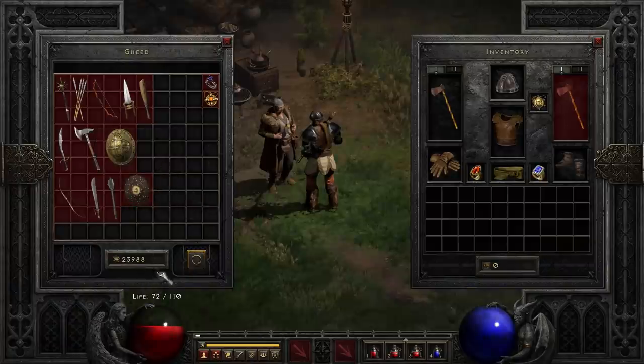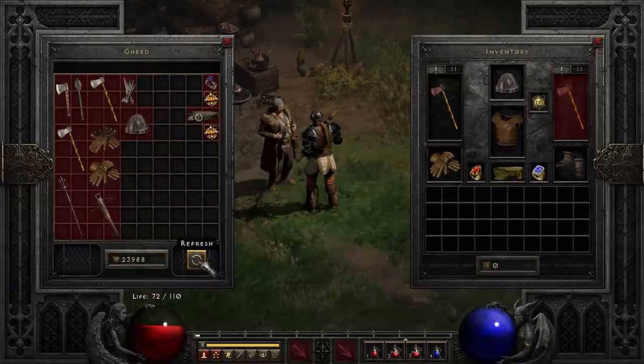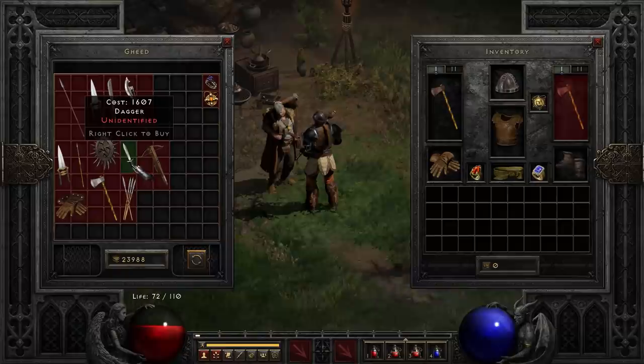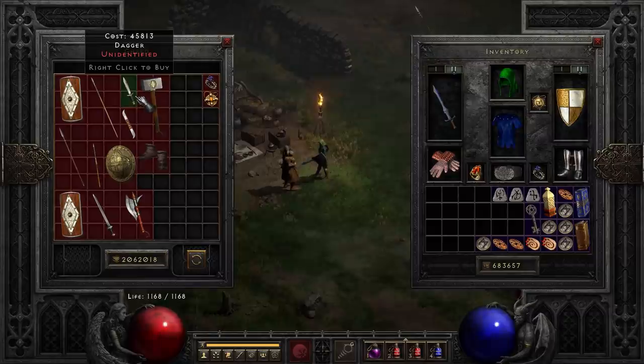Here's the thing that maybe not everybody knows: when you gamble at a low level, your gambles are way less expensive. Look, I can gamble a dagger for 1,607 gold. By comparison, on my level 90 character, gambling for a dagger costs 45,000 gold.